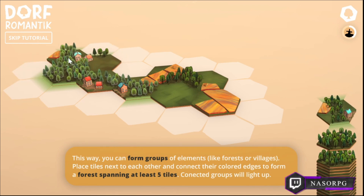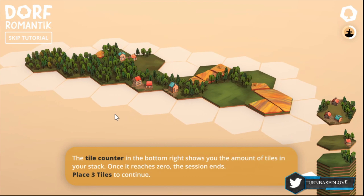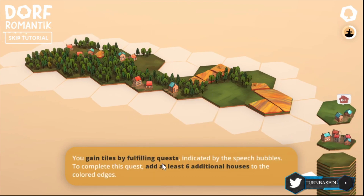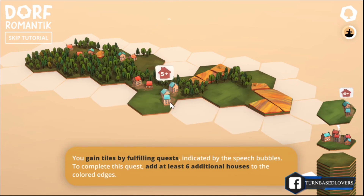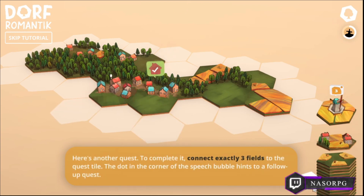A house and a forest. You gain tiles by fulfilling quests — you can see the quests indicated by the speech bubbles. To complete this quest, add at least six additional houses to the colored edge. Here you can see the quest. These are the stacks available; we will gain more by completing quests. Let's use this group of houses here — one, two, three, four, and five. With this I can complete the quest. Great, we gain some stacks.